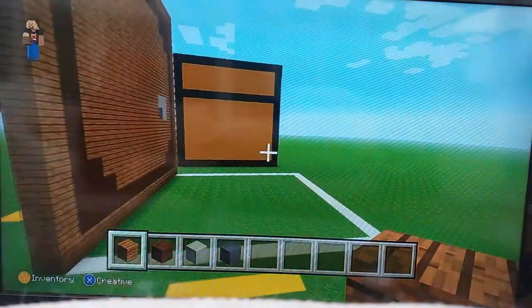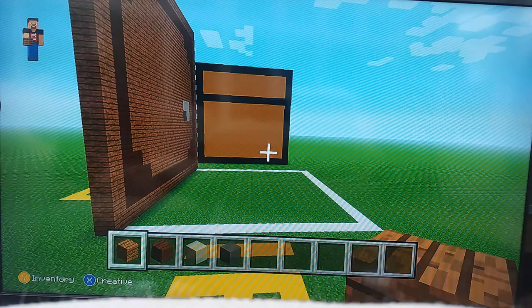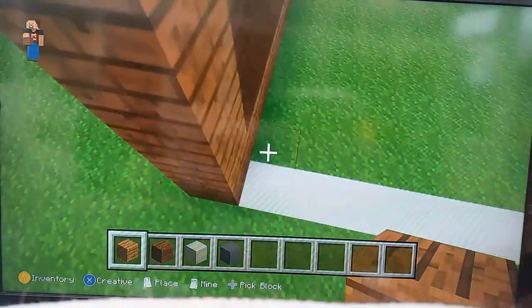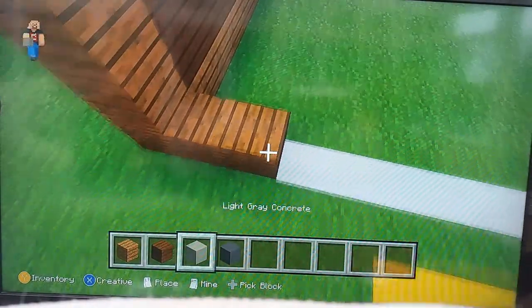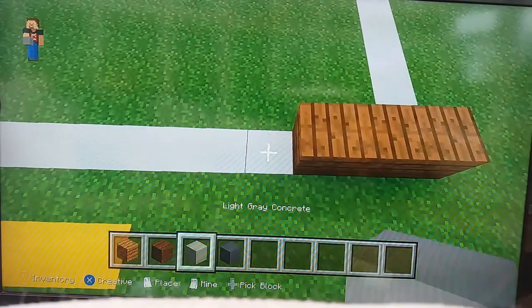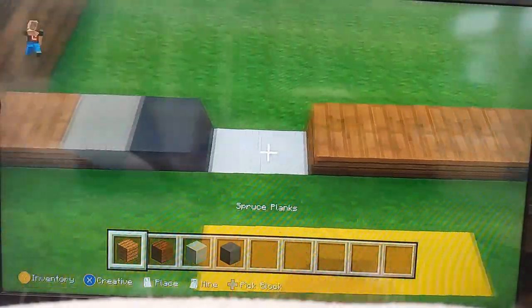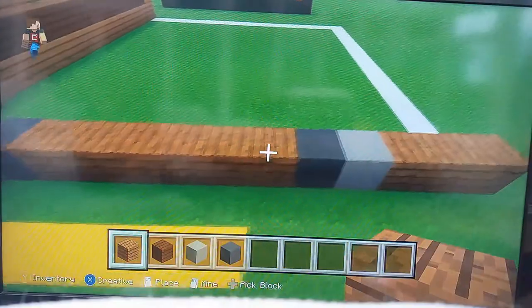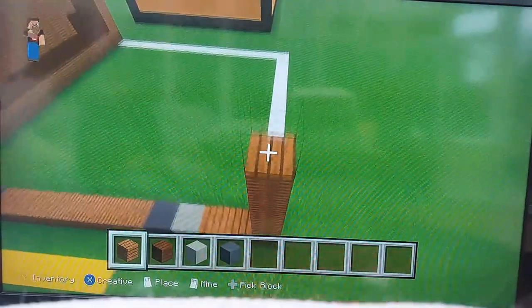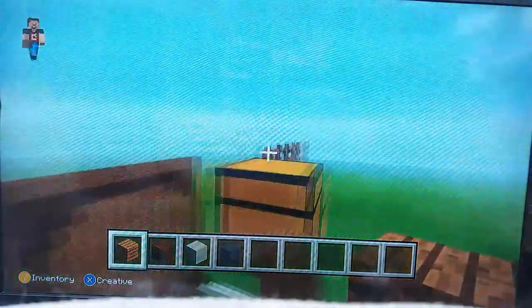Once you've done that side, come over to the right side of the barrel. You want to go to the bottom corner and place two spruce planks, then a light grey concrete and a grey concrete. Then come to the other side, place three spruce planks, light grey and grey. Fill the inside in with spruce planks. Now go up on this spruce all the way to the top.